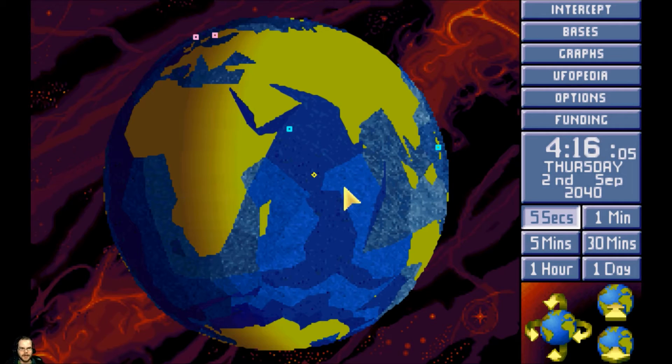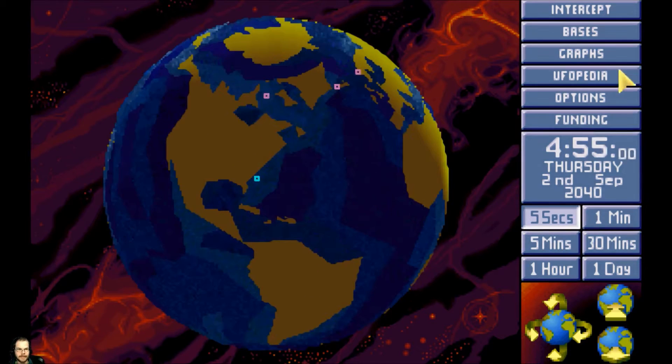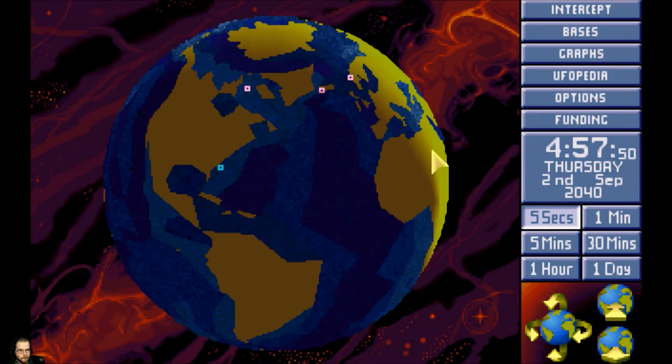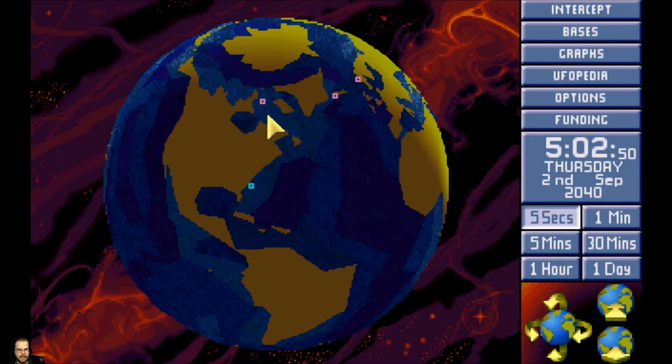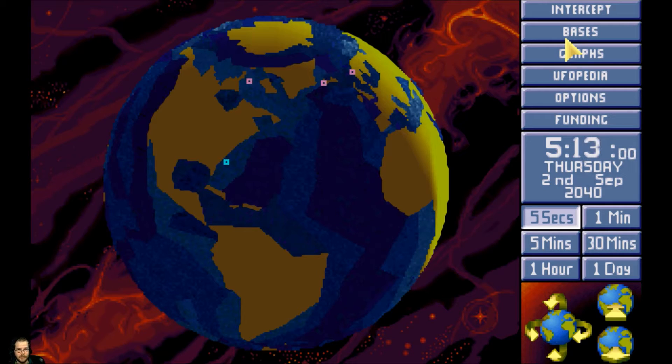We are coming back from our first base mission, which went okay, I think. It was a little hairy. I did just learn, however, that because I have the version 2 patch, since I completed the upper level of the base — killing all the aliens — I got all of that gear in the Triton. I didn't get any gear from the second level because I left without killing everything. Since I got the top level, that will really help out. I already went ahead and sold all my extra stuff, so I'm up to 7.5 million now.